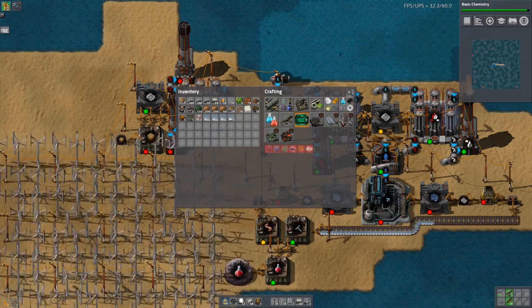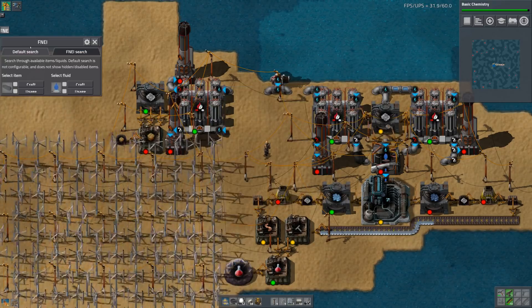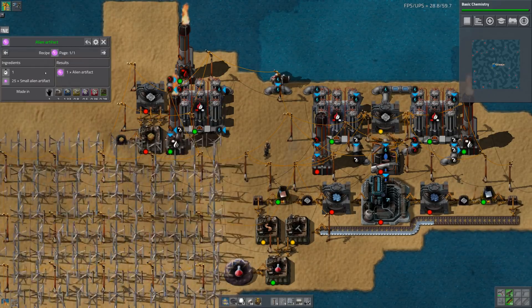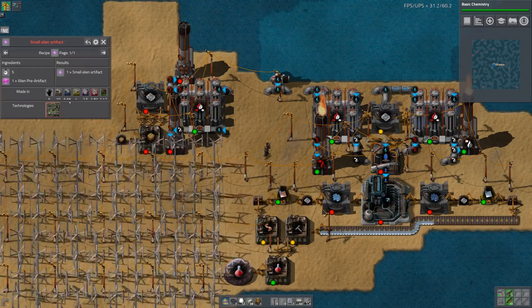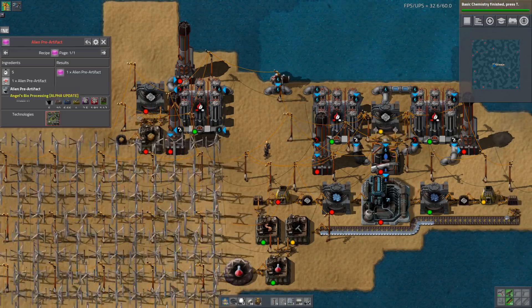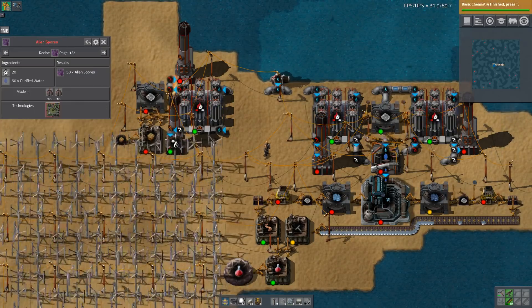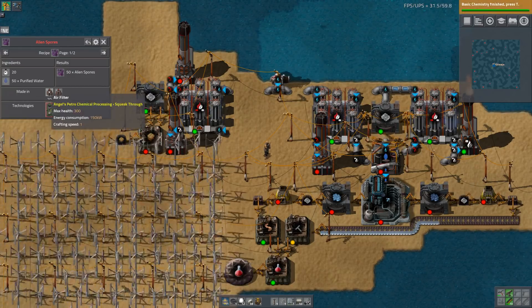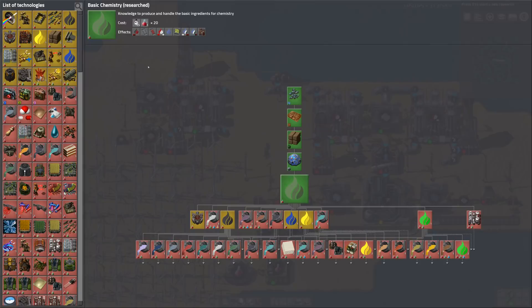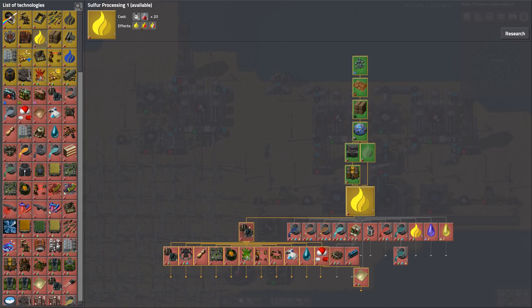We're going to need to do alien artifacts as well. You can only make them with small alien artifacts, which you can make using alien pre-artifacts in alien bioprocessing. Then bacteria, alien spores - you can get alien spores using purified water and air filters. Then there's basic chemistry, sulfur processing, slag processing, and green algae processing.